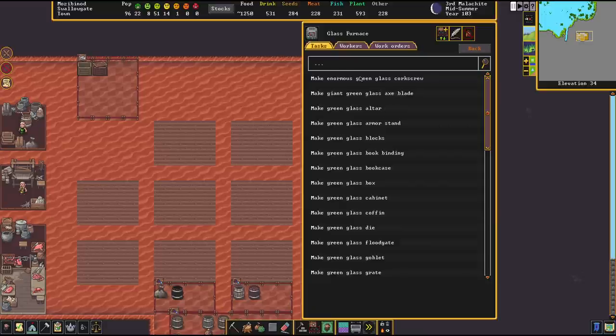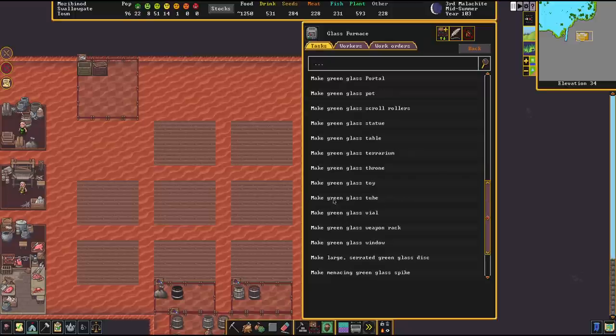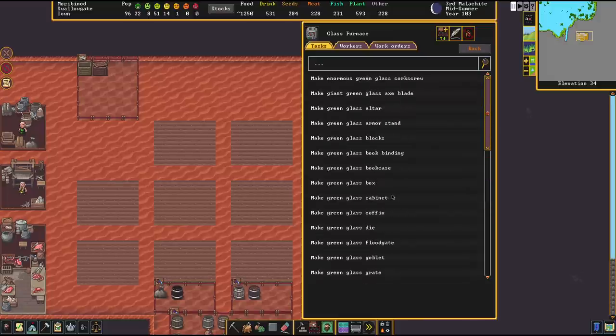Green glass can also be used for all manner of different things — trap parts, and also the corkscrew. Basically you can make the entire interior of a pump out of glass: the corkscrew, the blocks, and the pipe section — except it's called a tube when made out of glass. These three parts form a pump. Why is that interesting? Because everything made of glass is magma safe. So glass is an excellent way to transport magma from A to B — you need a magma-safe pump, and glass can provide that. It's dirt cheap and endless, so that's a really powerful use for glass.